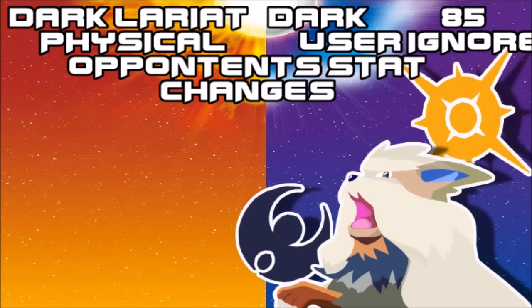Dark Lariat is of course Incineroar's signature move and is probably the strongest Dark-type move for this generation. It's pretty straightforward — it ignores defenses, so you can't buff yourself up against it. Sucker Punch users, watch out.